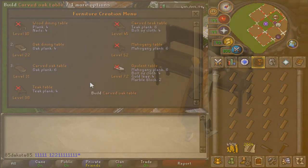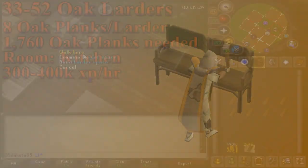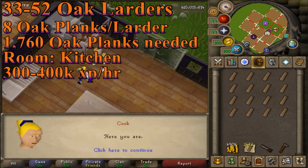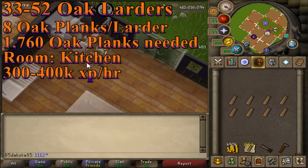Levels 33 to 52, you can make oak larders. Each larder uses 8 oak planks, which gives 480 XP per larder. You are going to need 222 of them to get to 52 construction, and they can be built in the kitchen.